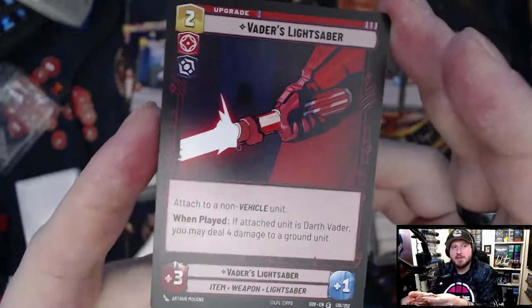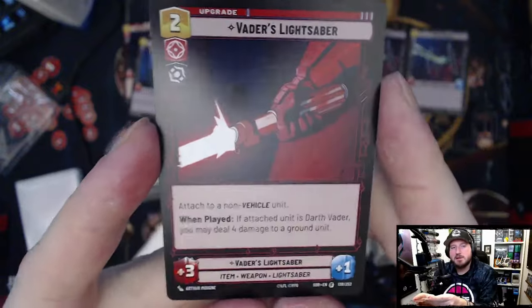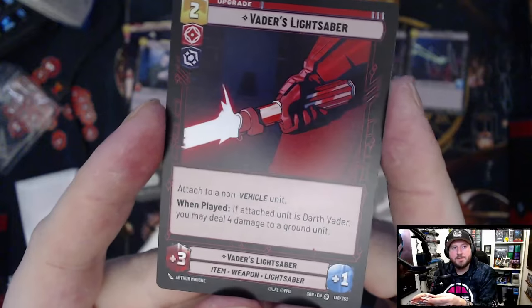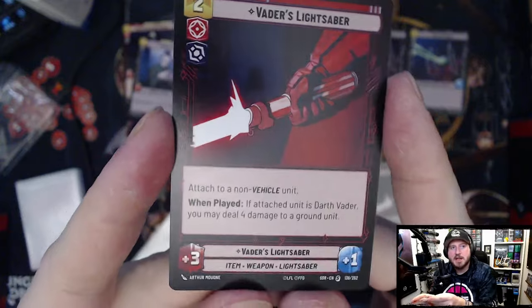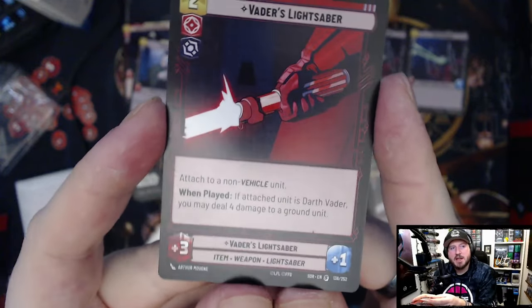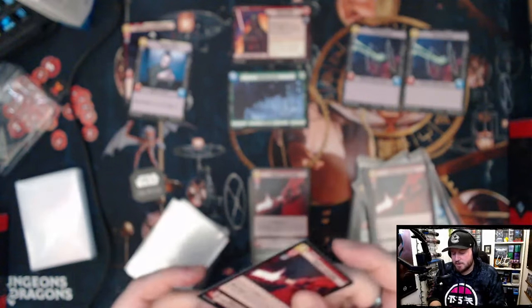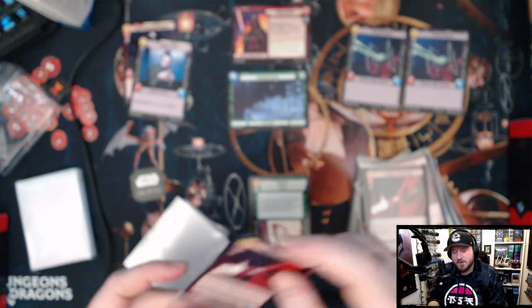Upgrades are called upgrades — basically like equipment or aura enchantments. Vader's Lightsaber costs two resources, gives plus-three plus-one, and you can attach it to any non-vehicle unit. When played, if the attached unit is Darth Vader, you may deal four damage to a ground unit — so obviously you want to attach it to Vader if you get the chance.